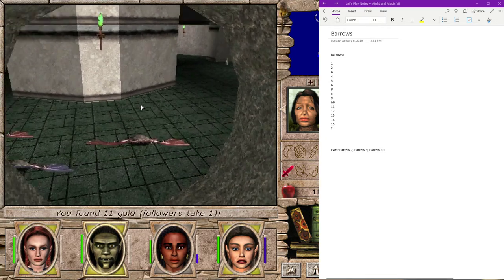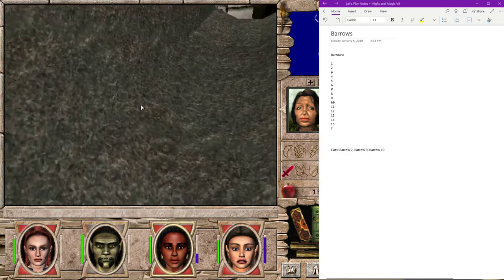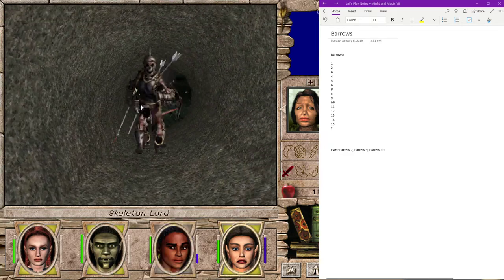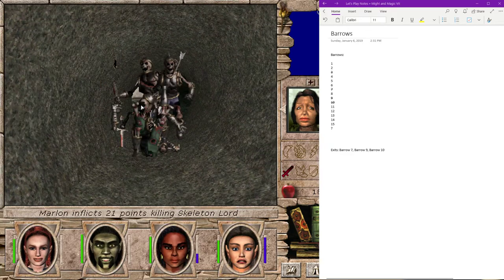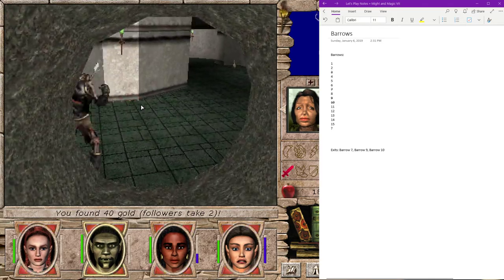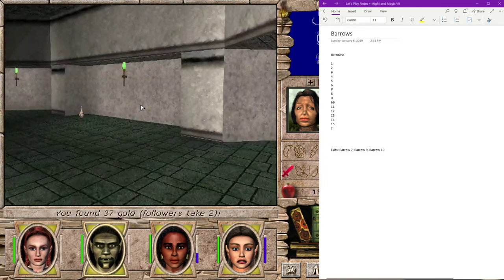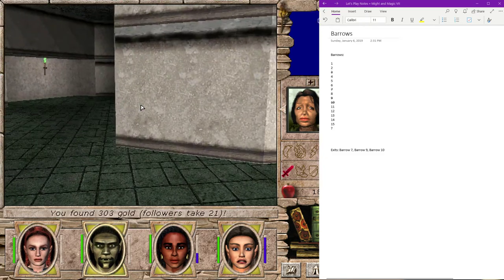Looks like there's one enemy left that's running the hell away. Run back - stupid lip caught me. This party is still a little squishy, so I can still die from things like being dumb. And that was me being dumb.